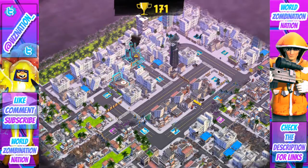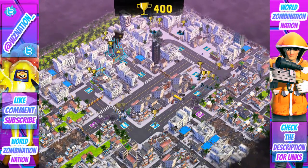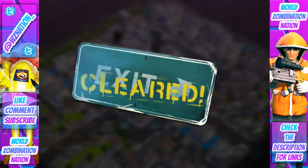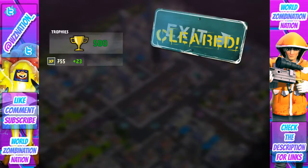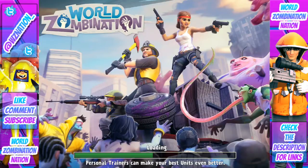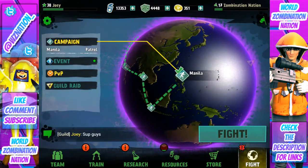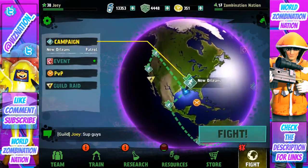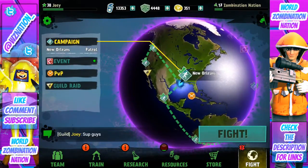That's pretty much the Deadshot, guys. It's a really great troop — if you can get your hands on one I highly recommend using it a whole lot and upgrading it as fast as possible. We did clear that! We got 500 trophies, 755 XP plus a 23 bonus, 3,360 cans plus a 101 bonus, and 26 guild points. I hope you enjoyed it — tons of fun making this video and playing with the Deadshot. See you guys in the next video, thanks!